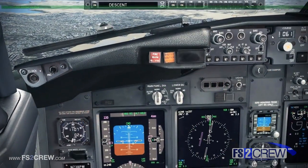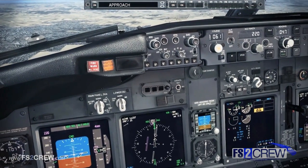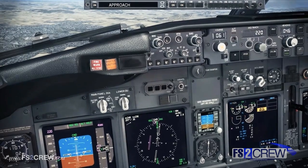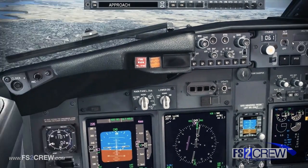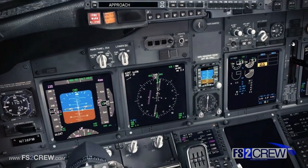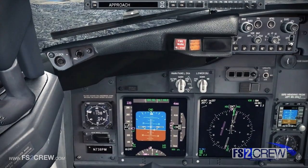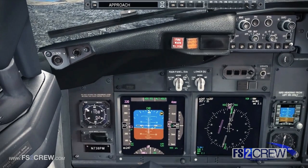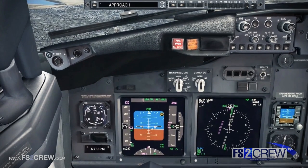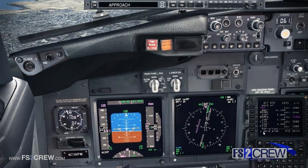Descent checklist. Pressurization — landing altitude — 550 feet. Recall — check. Autobrake — level 3. Landing data — V-Ref 156. Minimums — 520 feet. Approach briefing completed. Descent checklist complete. If additional go-around thrust is needed, configure the pressurization system for a no engine bleed landing when below 1,000 feet.